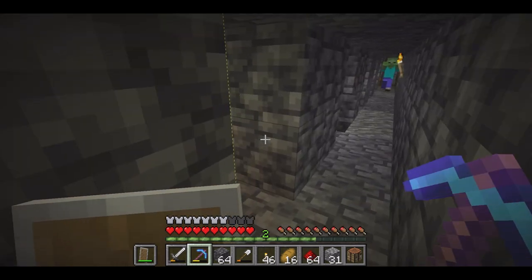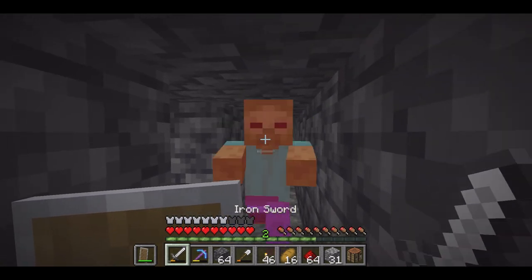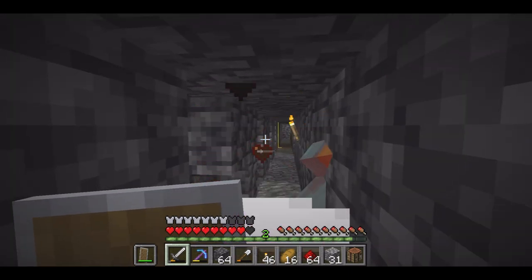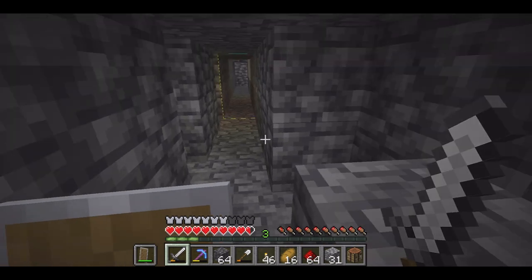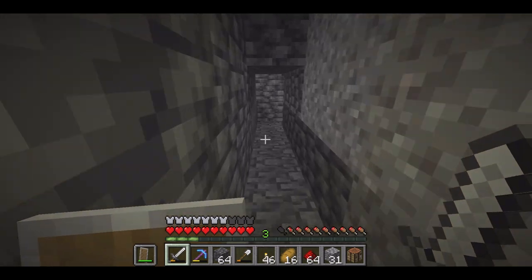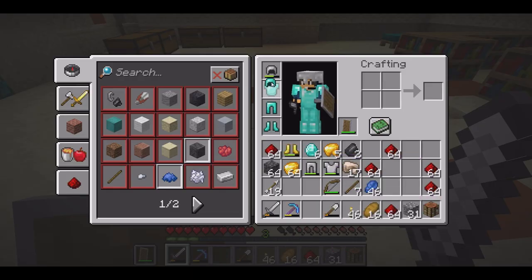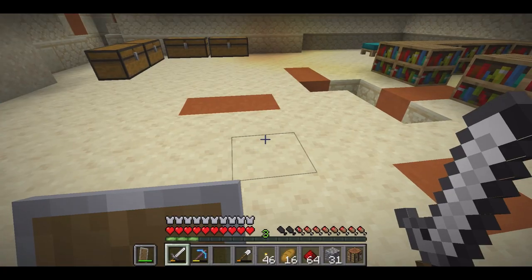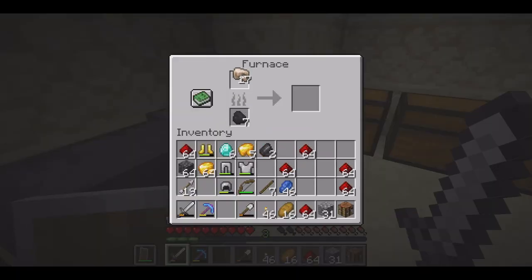11 of them were from the vein I'd already found, so we actually only got 19 from the strip mining — not great, but I'll take it. We can definitely make some stuff with that; we can get full diamond gear. We're going to take a break from this and head back up to the top. And just like that, full diamond gear and even have a few to spare — we can make a sword and probably a shovel or something.